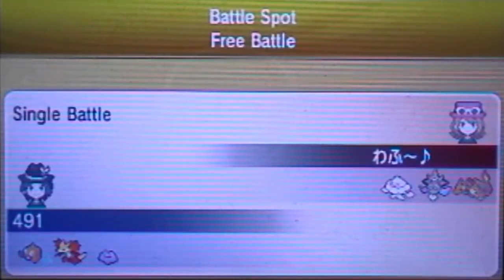My opponent here has sort of an interesting lead setup — he has a Mega Charizard of some sort, not sure which one it is. So what I'll do is lead with Rotom for scouting purposes, and hopefully Delphox can do something. Let's get to the battle!